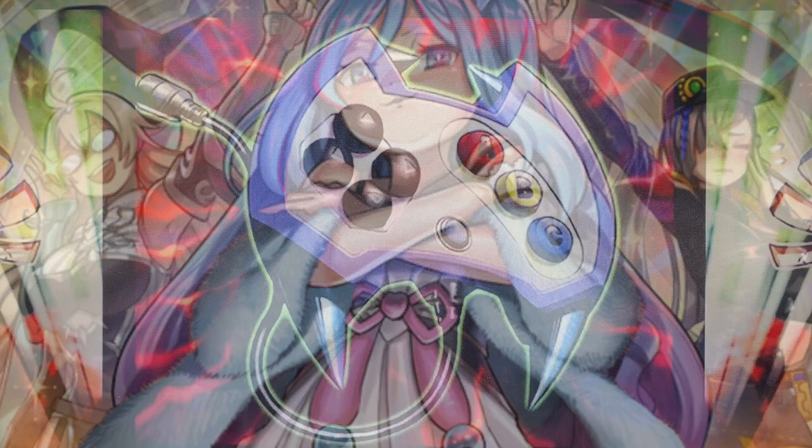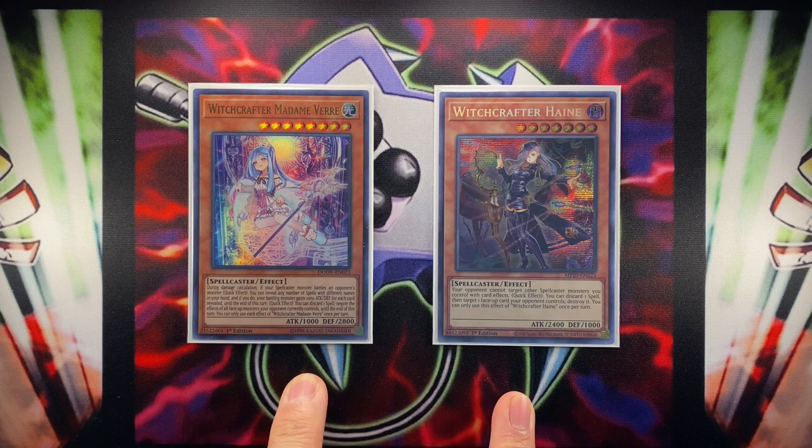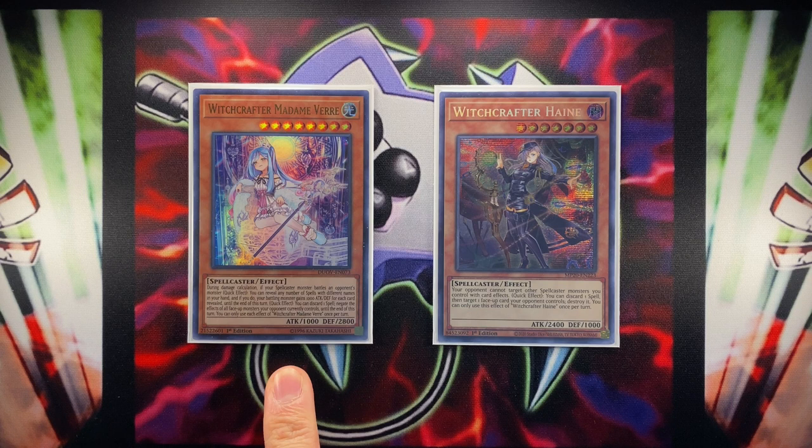The first step in building a deck is to establish the theme and build a core that supports the theme's goals. Since we're playing Witchcrafter, we have to look first at our two main boss monsters: Witchcrafter Madam Vare and Witchcrafter Heine. Effectively, these cards have a pair of abilities where you get a Dark Ruler No More as a quick effect by discarding a spell card, or a Zodiac Drident-style target and destroy effect — both extremely powerful for controlling the board. On top of that, Vare can reveal spells from your hand and power boost any spellcaster battling. Heine has a continuous ability that protects all your other Witchcrafters and spellcasters from being targeted by card effects.